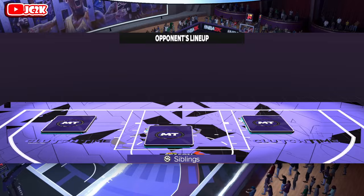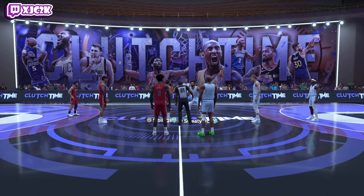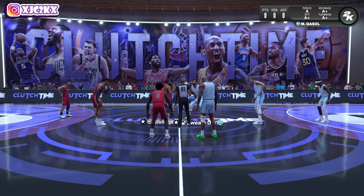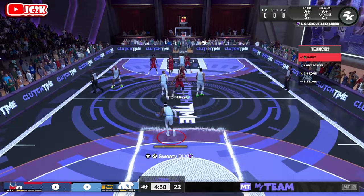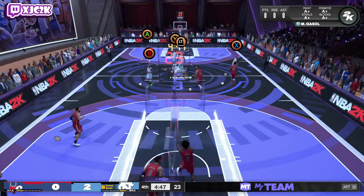We're going up against a player named Siblings. He's got Steph, OG, Julius Randle, Paulo Banchero, and Barton Saul — he clearly grinded through the Bold agendas himself. I'd like to get an OG and OB gameplay recorded today as well. RJ gets to the rim on the very first possession going up against OG, and that is where he will be at his best.